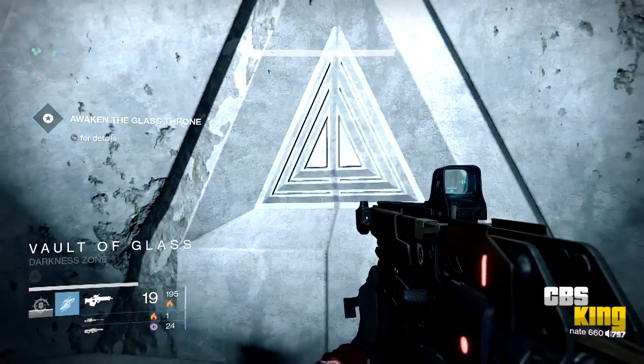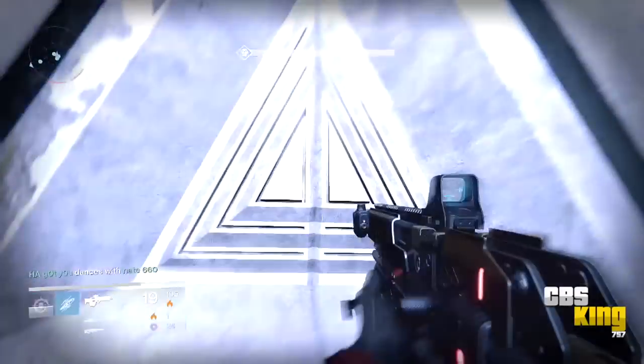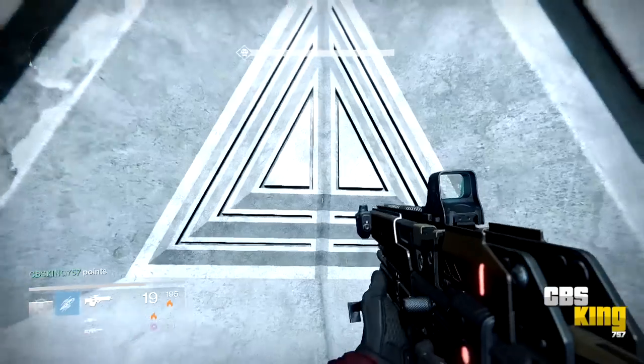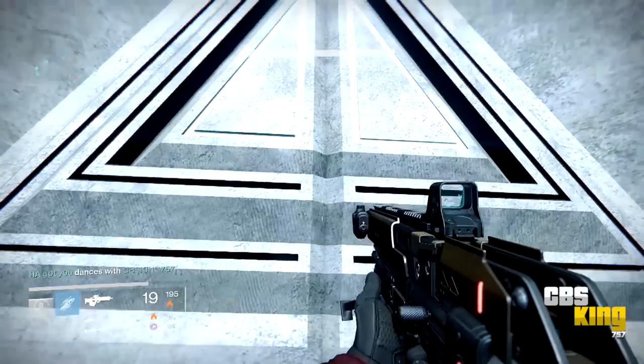What's going on guys, it's CBS and we are back. I want to take this time to share this little glitch — or Easter egg — that I found. Well, actually my buddy XTC found it. When you're fighting the Gatekeeper and you want to go back out the vault doors, you have to be touching the doors. When you walk up to it and wave at the door, it will reopen for you.